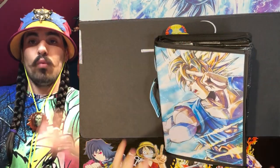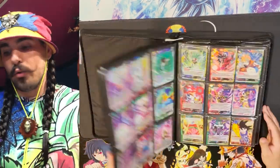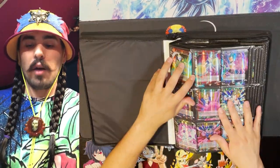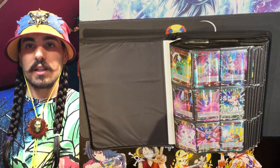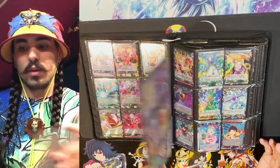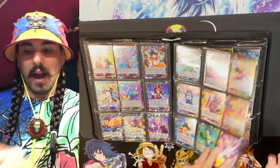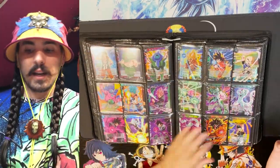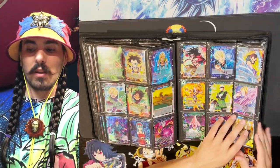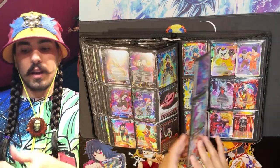Those are parallel foils from main block sets one through thirteen — set fourteen will start getting added soon. The next binder is the rare binder, which holds rares from set one through current, in the same order they appear in each set. If you go to dbs-cardgame.com and filter to rares, this is the exact order you would see. It's five copies of each card per pocket, with excess going in bulk boxes.